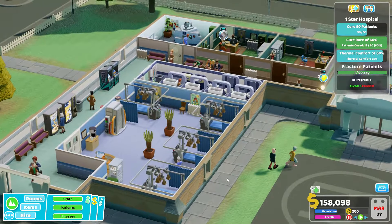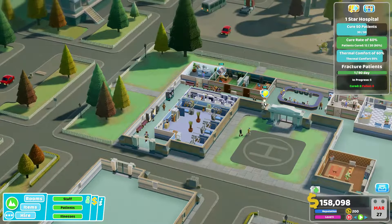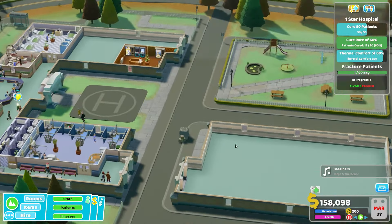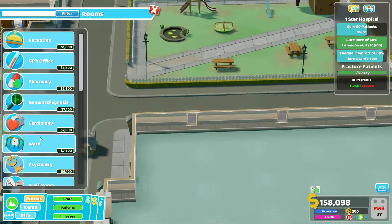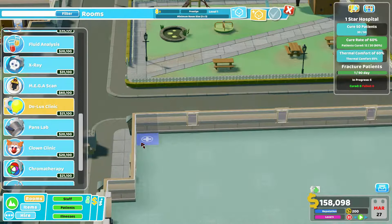We are still in Tumble trying to get our first star basically. I have paused the game because there is one person waiting for a deluxe clinic and one person waiting for a pan slab, so we will build those to begin with. Maybe in this episode we could actually earn the first star because we need to cure 20 more patients and we need to have a thermal comfort of 60.